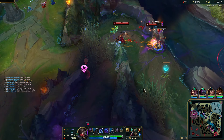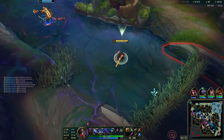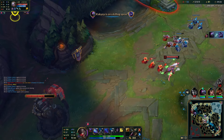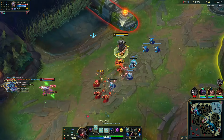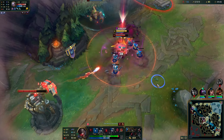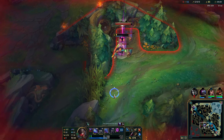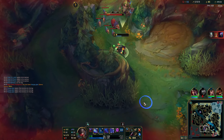Diana and Maokai are both moving mid. I'm not even gonna bother rotating and I'm not gonna look to trade Diana. That's one thing about map awareness — if I didn't notice that Maokai was mid, I would have probably jumped on Diana and then ended up losing half my health without ultimate. And then — it's the same exact thing I just spoke about. I guess I completely forgot that Maokai is still mid-side or just didn't respect it.